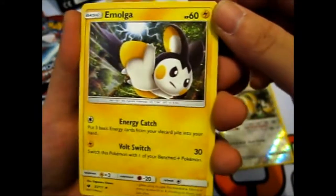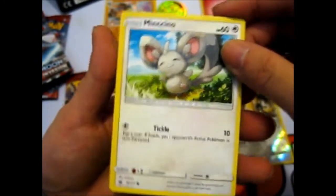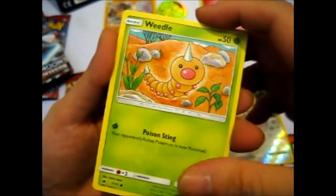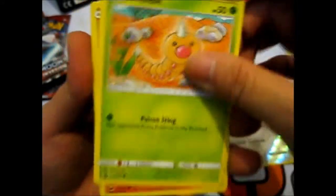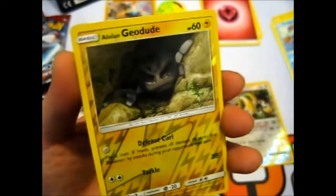Emolga — it's a very determined little flying squirrel there. Larvitar. Minccino, just like a little walk-along. Weedle — it's like, what you staring at? Salandit. Phoebe. Alolan Geodude.